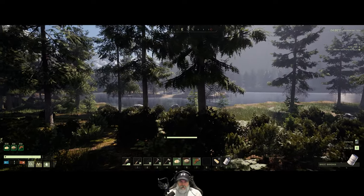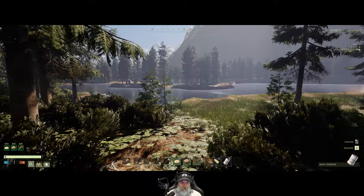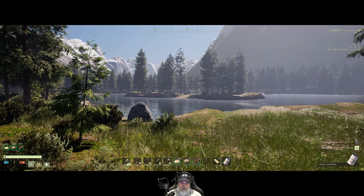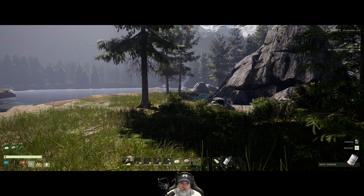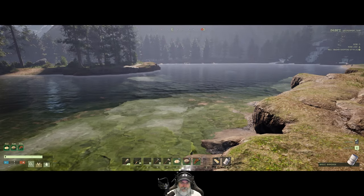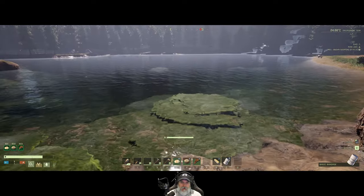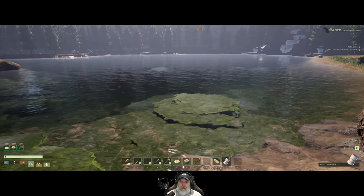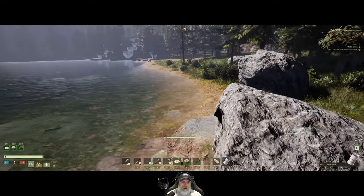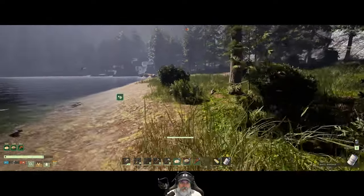That island reminds me a little bit of one of the very first times I played this game. We were in the main forest area and there was an island a little bit bigger than that — that's where I built my first base. Good memories. Are there crocs in this water? If there aren't, this could be a good place to have the base. When we came by here a couple episodes ago, I don't remember seeing any crocs. I really like the waterfall — the view is really nice.